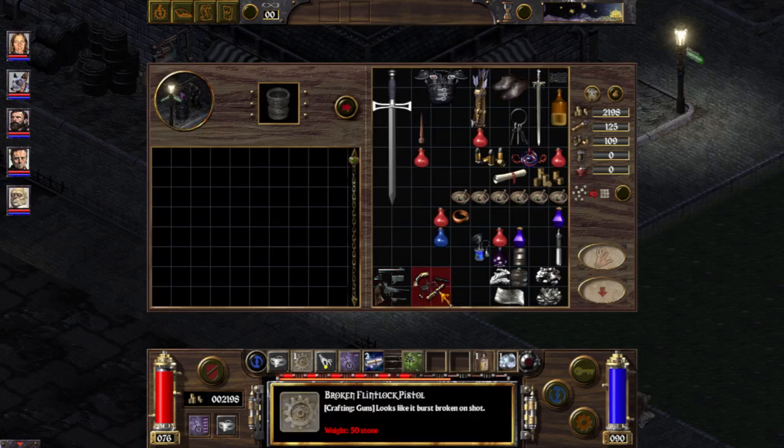Basically what the mod does is, whenever you find a new item in the world of Arcanum, you will see what it does, what it is, what it's used for. They also have some cosmetic descriptions, but the most important fact is what the items do.